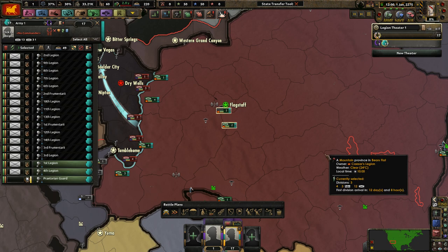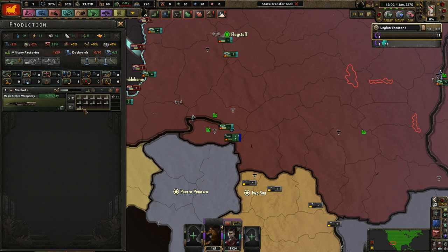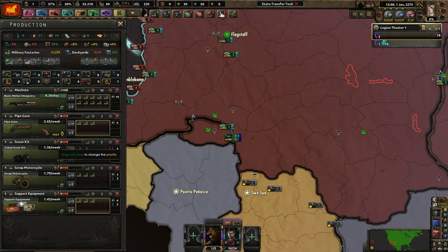I'll build civilian workshops somewhere deep within our territory so we get these guys including you to pull out to this front. We only have two leaders, which is not a lot. We'll get some basic melee weapons — we do have some pipe guns, so we'll get like three of them. We'll get some scout kits because I'm sure those are going to be useful.